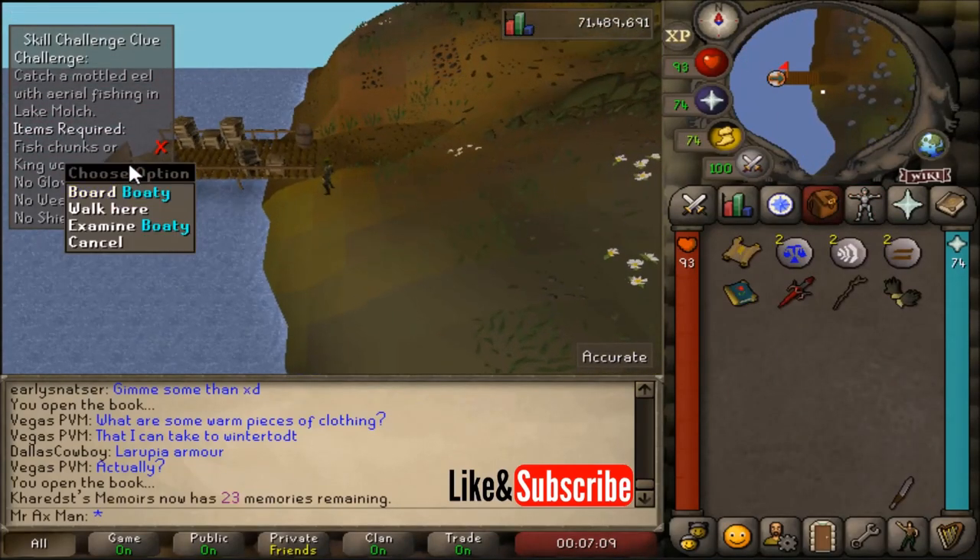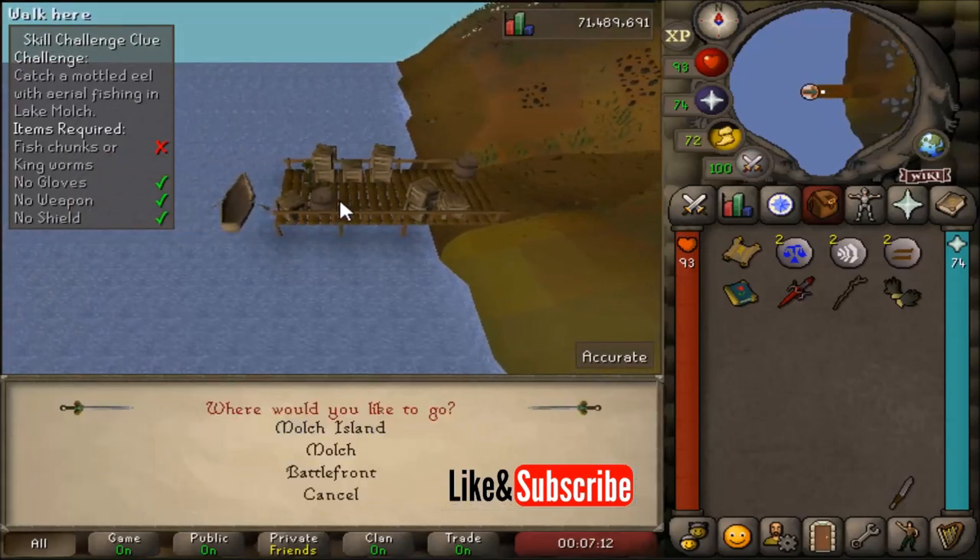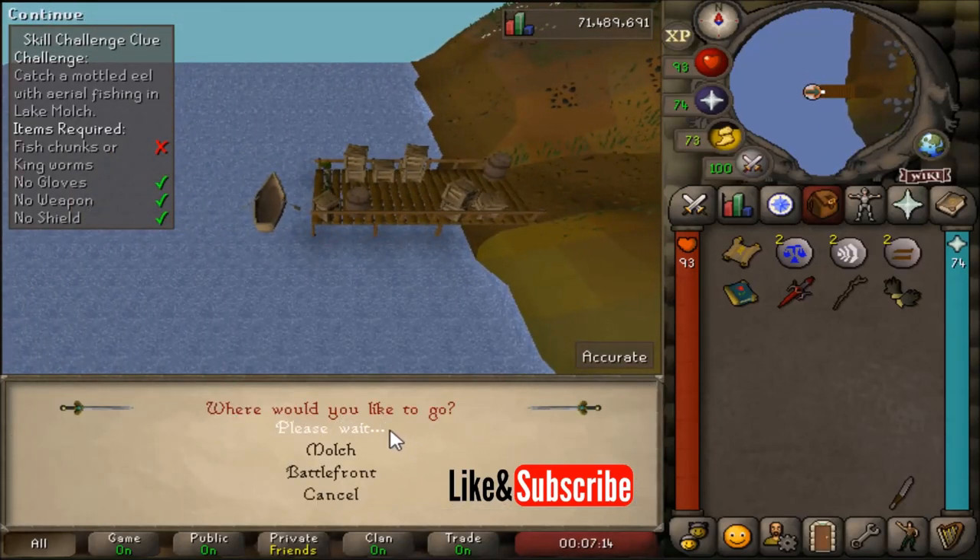I'm making my way over to the boat and I'm going to click Board Boaty and select Mulch Island, which is the first option.